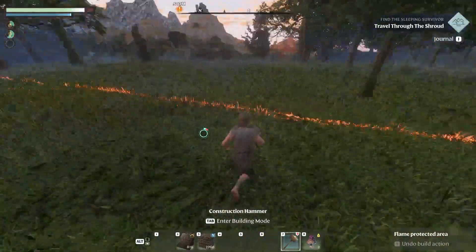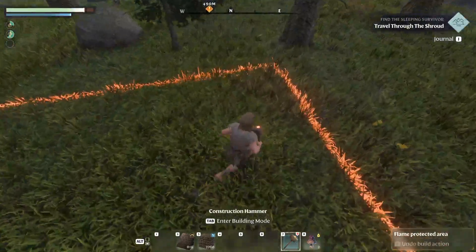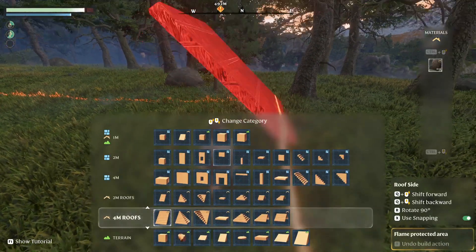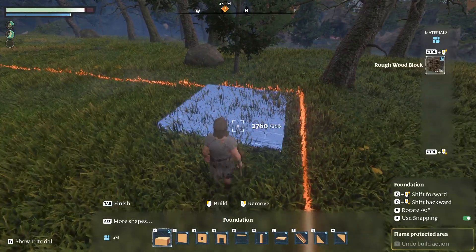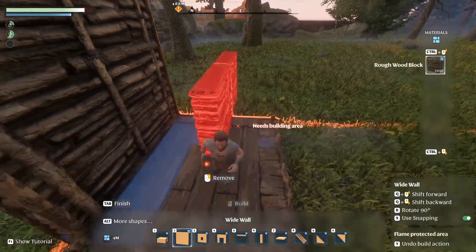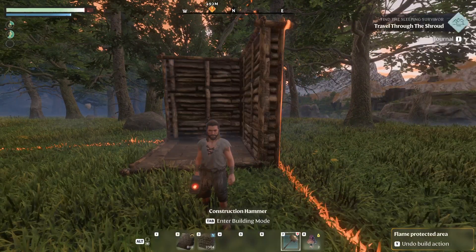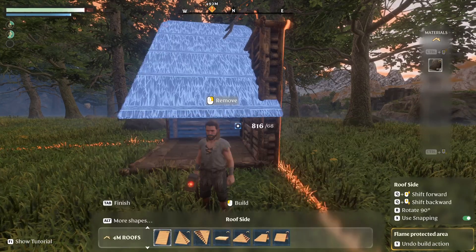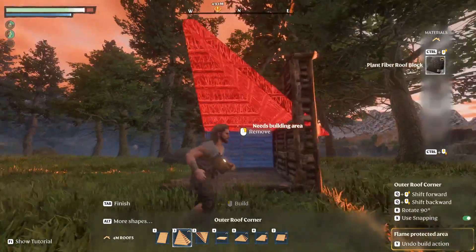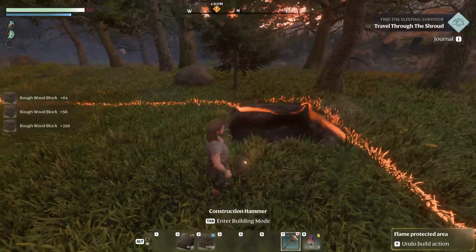Once you press Tab, with the construction hammer in your hands you have a build area box. You can build right up to it, but what I've found is if you build right up to the corner here with a 4x4 — you can do walls like that, rotate them, and do the wall — if you want a roof, it will not go up because it's creeping outside the build area.